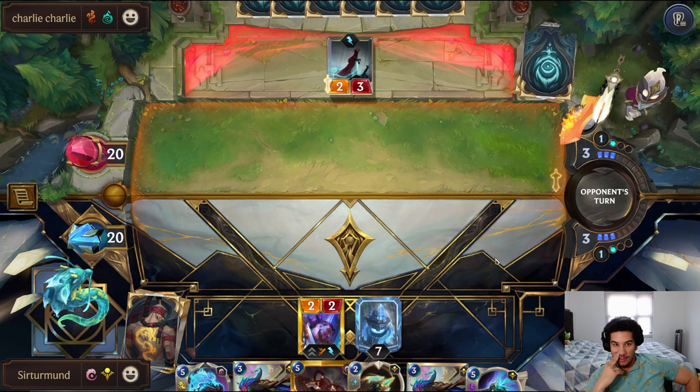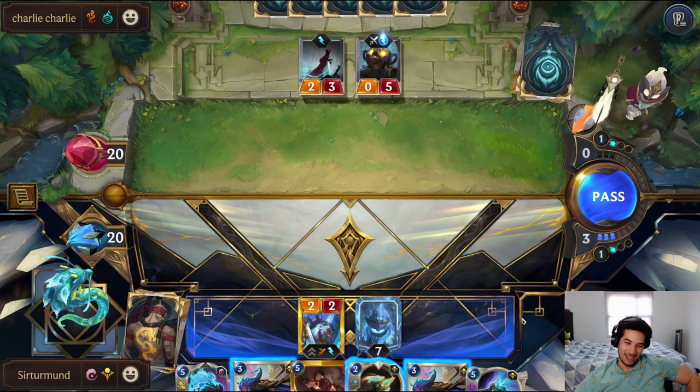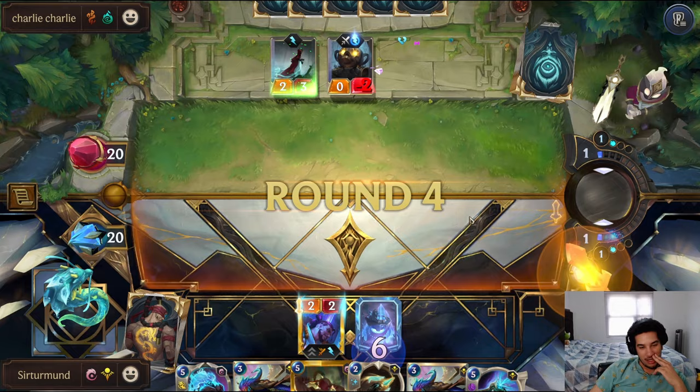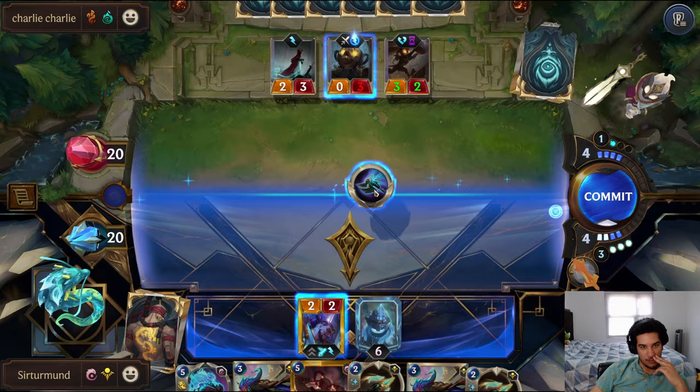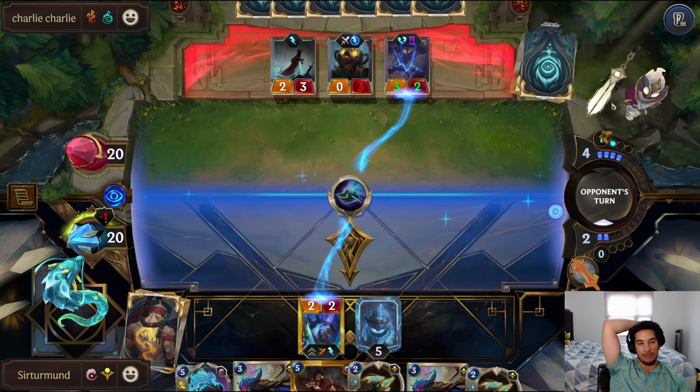A lot of what you guys think is my skill level is all about just how well I know what people are playing. This doesn't work — it has to be like this. If you have Glimpse, you have Glimpse. I'm not going to play around Glimpse here. Hayspike, Deathgrass — there's a million things here that can stop this.